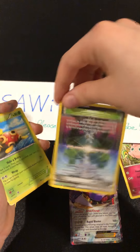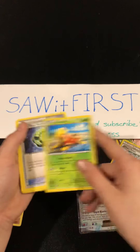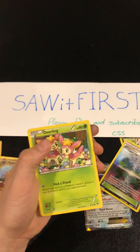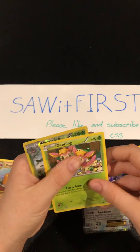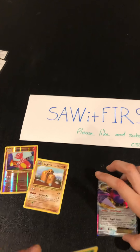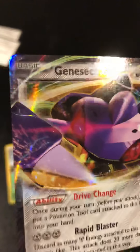We got a Shuckle, we got a Helix Fossil, a Deerling, and a Wormadam I think. Let's get a better look at this Genesect though — I have a Genesect already but not this type. These are really cool cards.